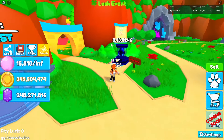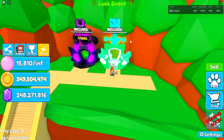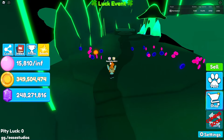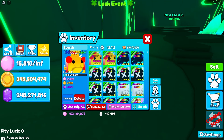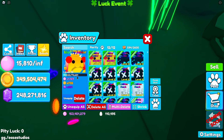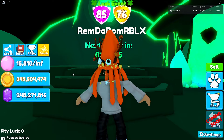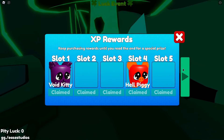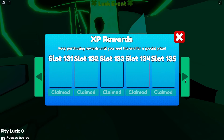You're probably wondering what the XP rewards are. In the final zone, you can see little stars you can pick up for XP. When I hover over my pet and collect them, my XP goes up — the higher the level, the better the stats. There's an XP chest that spawns every hour and 15 minutes. There are 150 tiers of different rewards, and the next tier for me costs 278 million gems — it's really grindy.